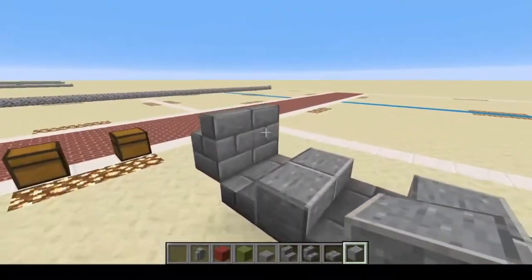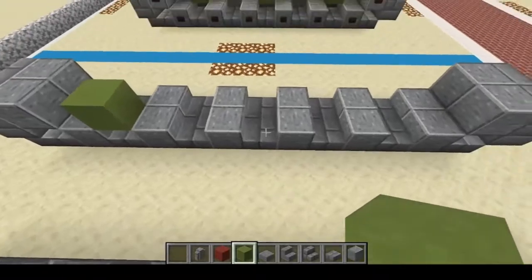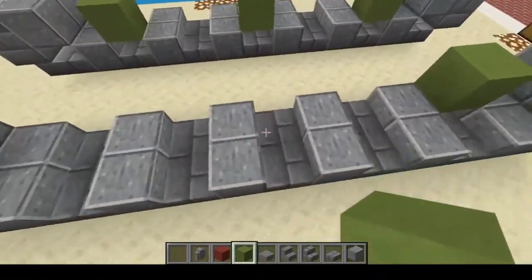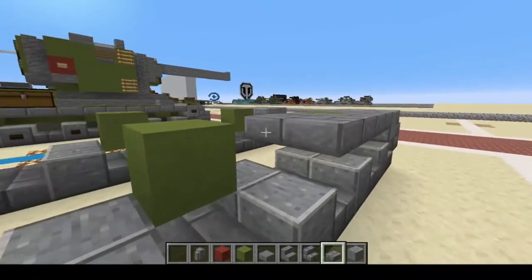We're going to put polished andesite here, here, and in the back as well. Next, do the lime terracotta — one on the left, one center, one right, one right, one center, and one left. Then finish off with your stone brick slabs by filling in the top track section.